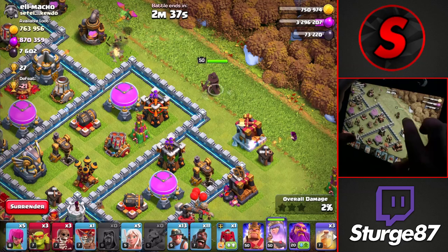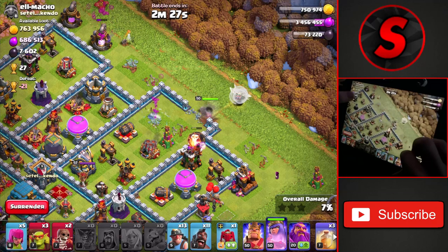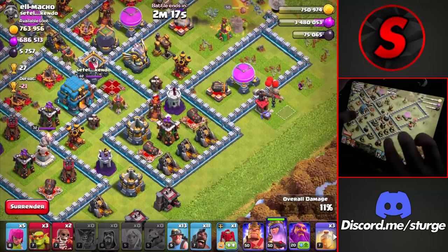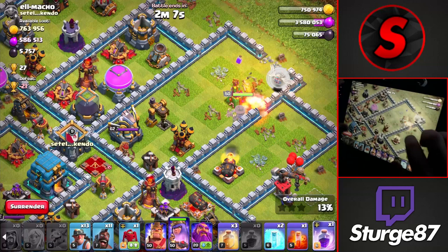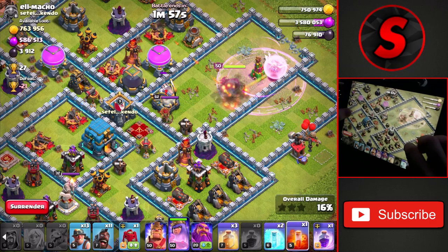We'll drop the queen charge now to head into this portion of the base, wall breaking in immediately. She'll head down toward the archer tower after taking down that storage, then make her way over to the eagle artillery to take it down. We'll check for clan castle troops. Dropping the king toward the bottom and going from the bottom right with the hybrid toward the town hall, using the warden ability after taking it down. We'll actually rage through the queen charge to speed things up since we're already at the two-minute mark.